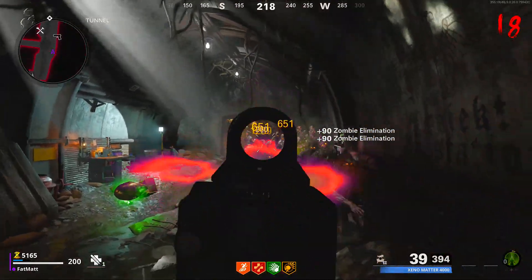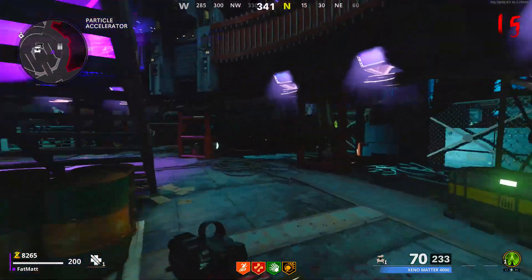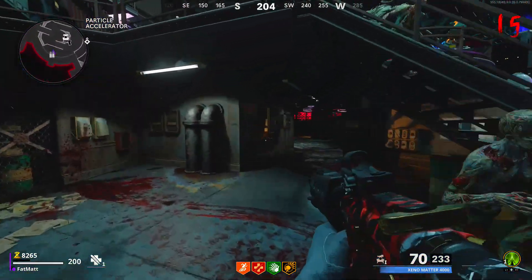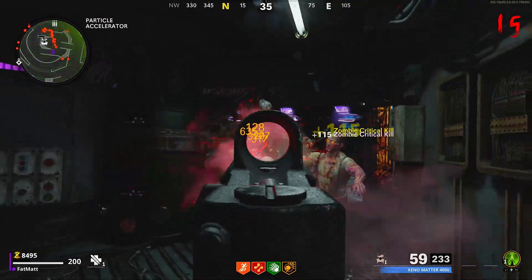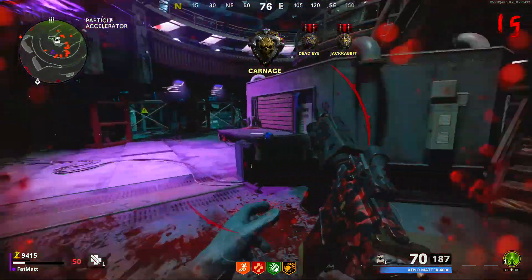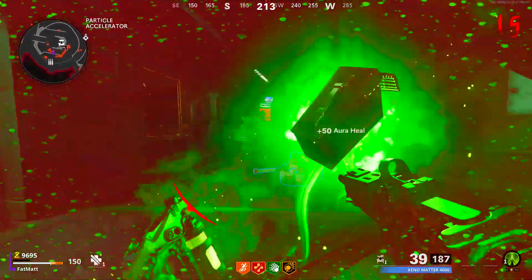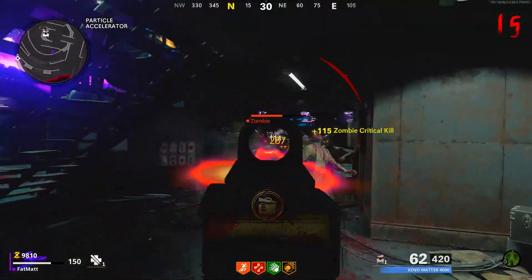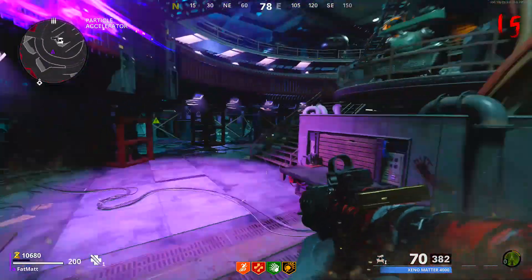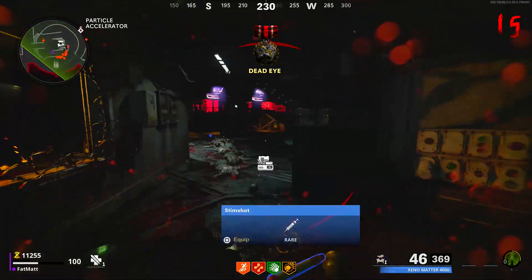Coming in at number one, we have the Pack-a-Punch area. Down here it does not mess around — you got the beams that you can maneuver around and it goes in a full circle, so you can literally just run full circles. You can maneuver around the beams, you have ammo, you can always Pack-a-Punch, and you're right next to the armor station. You can also upgrade your guns through the tier upgrade system — the more you progress, the more you upgrade your guns. You can't really fully upgrade your gun to three Pack-a-Punches epic tier until around round 30 or 40.